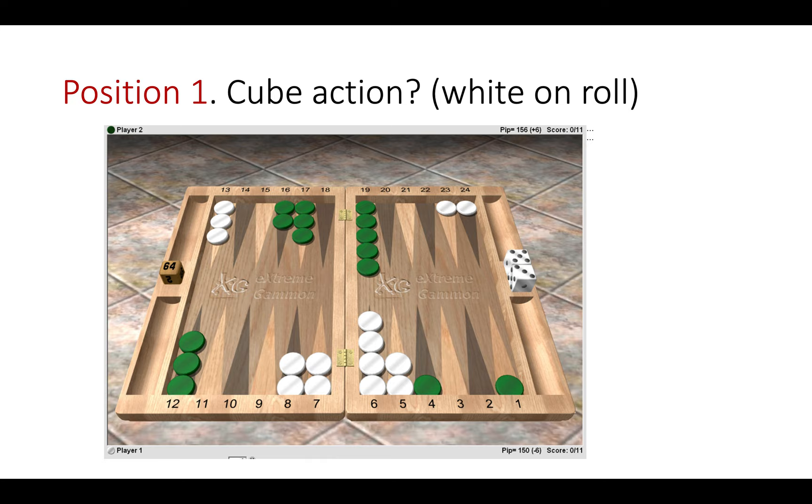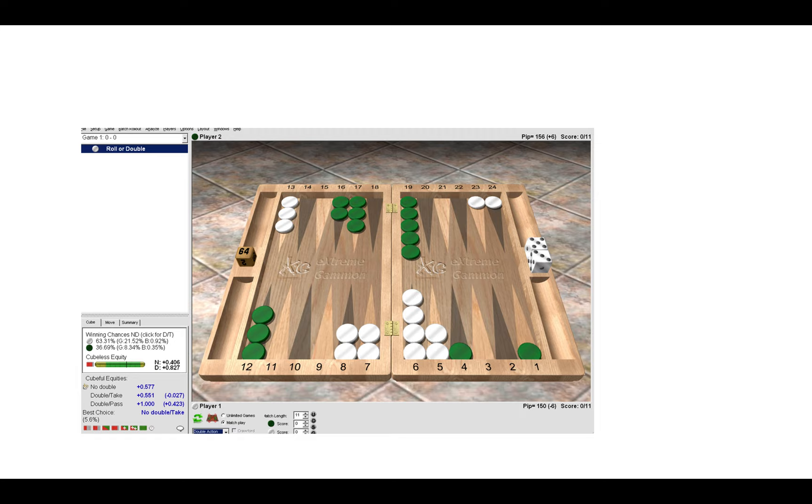Now we're going to look at four positions. In the first one, the cube is currently in the center and White is deciding on the correct cube action. Remember the four options: no double, double pass, double take, and too good. The correct action here is a no double — it would be a mistake to offer the double. The cube remains centered.